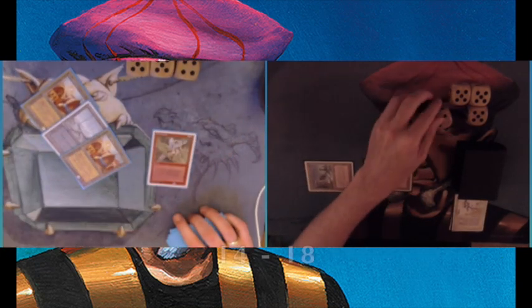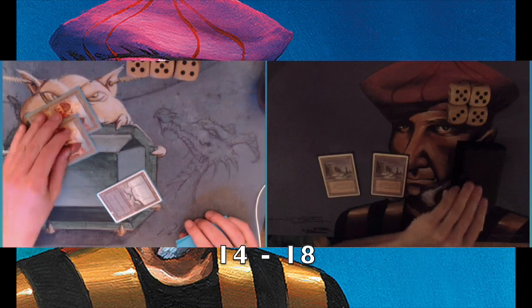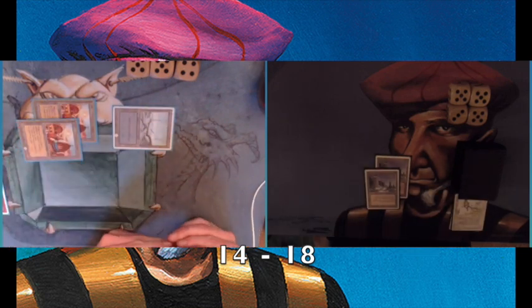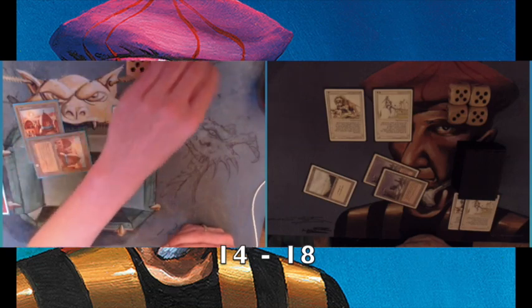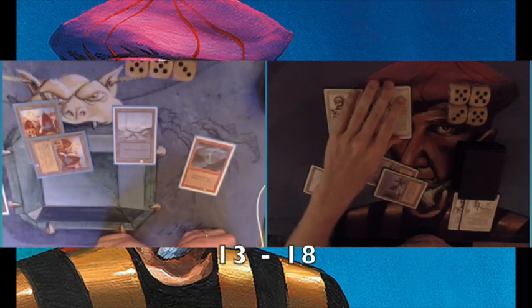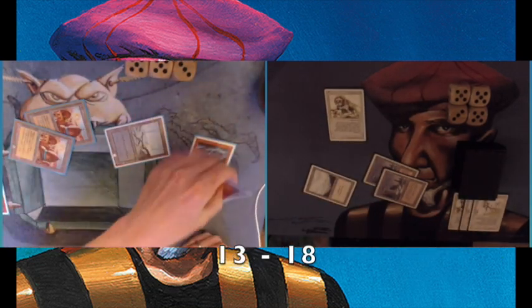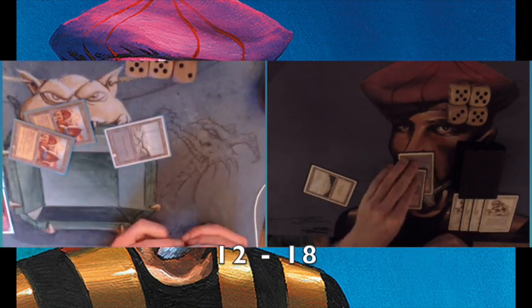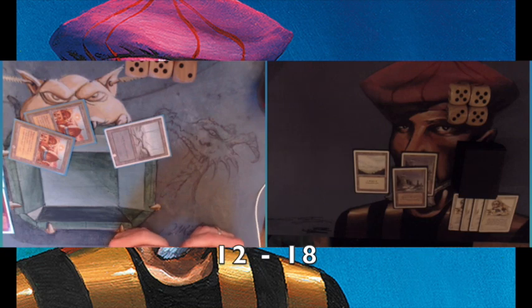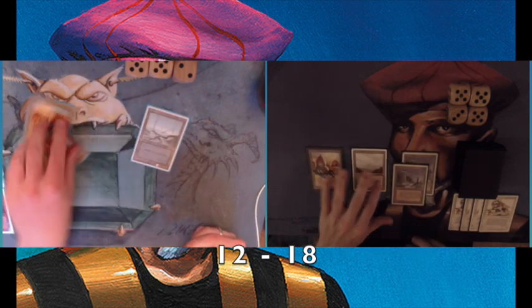He's taking two damage from both City of Brass, and he's playing an Earthquake. So I lose two creatures and we both take two damage — that Earthquake is quite brutal. But I'm just able to reproduce the exact same creatures. It looks like my opponent is already in trouble and needs some blockers. But there's a Lightning Bolt and a Firebolt taking care of both creatures — he's actually been quite successful, already removing four of my creatures.